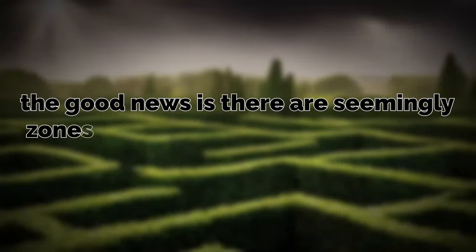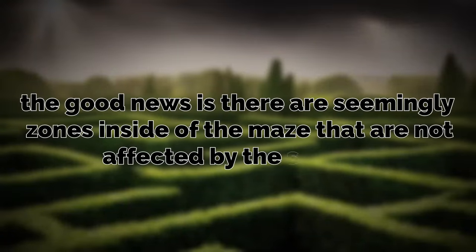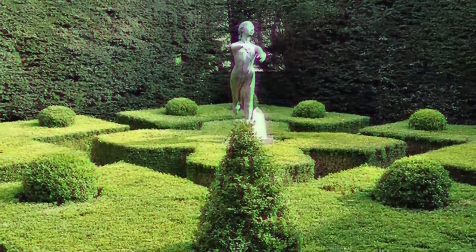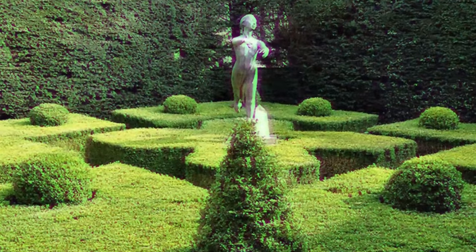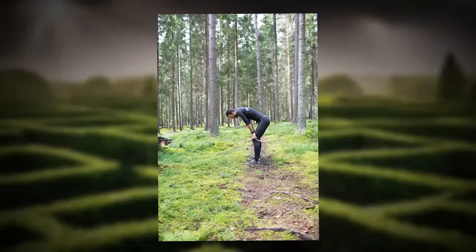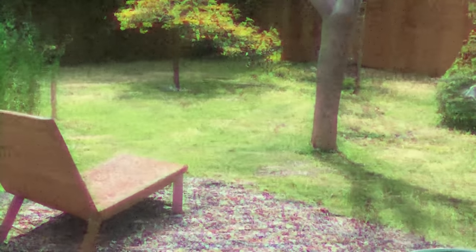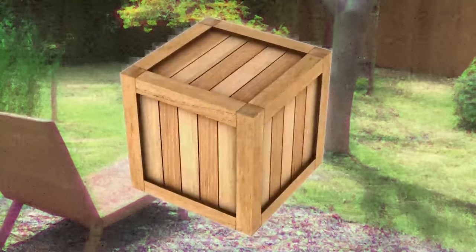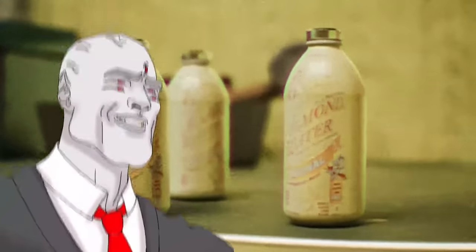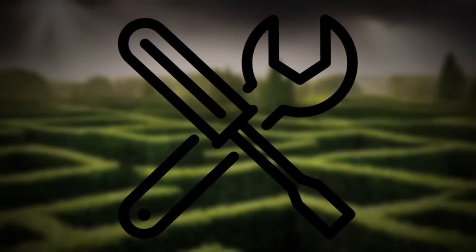The good news is there are seemingly zones inside of the maze that are not affected by the shifting. These are large areas with concrete statues and patios and trees — they're known as safe zones. Finding a safe zone will allow you to relax for a while and rest your brain, since it's been in overdrive trying to find the exit of the maze. Inside the safe zones, you might find a random crate or a spring with almond water to restock and resupply yourself. You might also find tools that can make traveling easier.